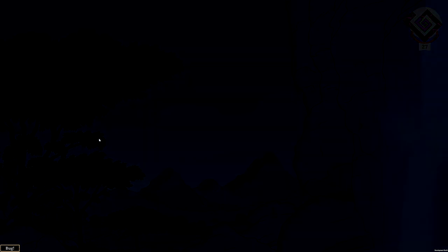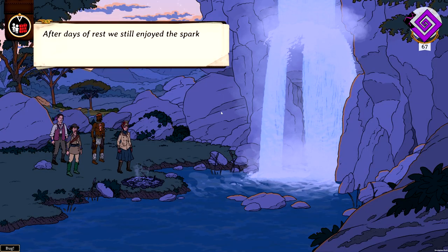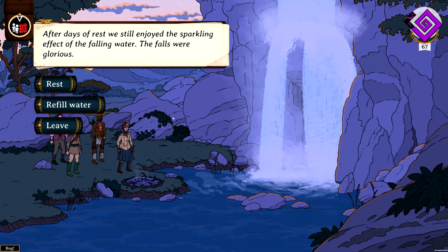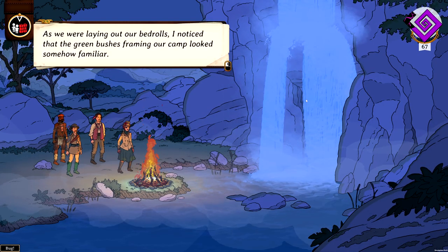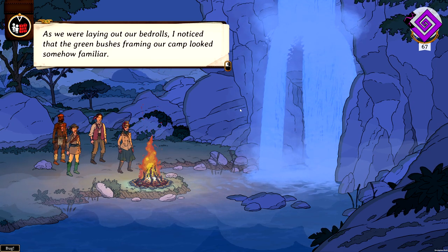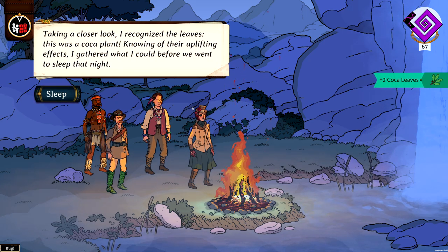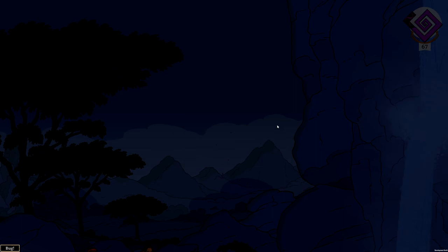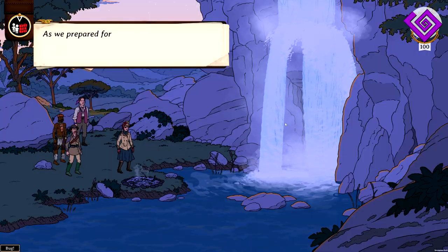Everyone's smiling. What an encouraging story — is that foreshadowing? We'll see. You can see we rest and every rest gives eight days. We still enjoyed the sparkling effects of the falling water. We'll have events here that can be negative, but we rest until we have 100 sanity. The main problem with resting is it costs you a lot of time, and very often it can cost you first place if it's a competition. We were also laying out bedrolls when I noticed the green bushes looked familiar — coca plants. Two more coca leaves as a result of our high sanity — we can have these positive events.